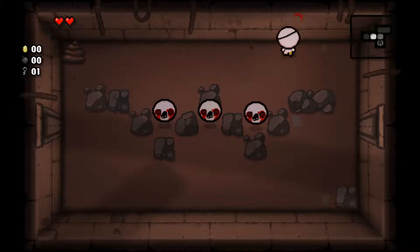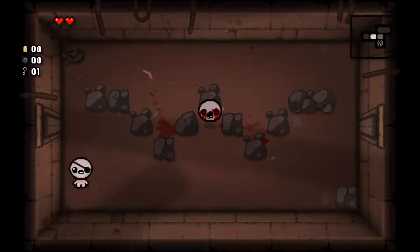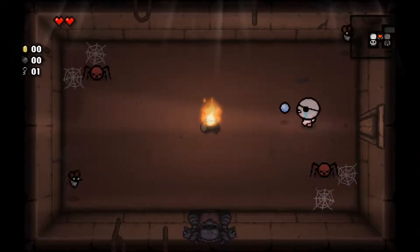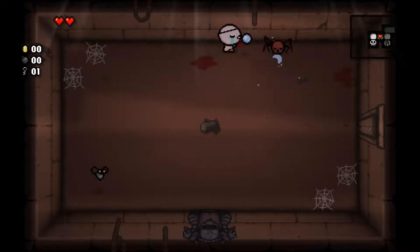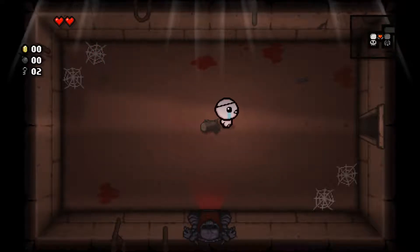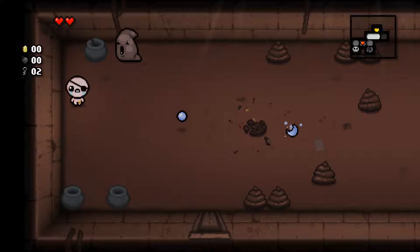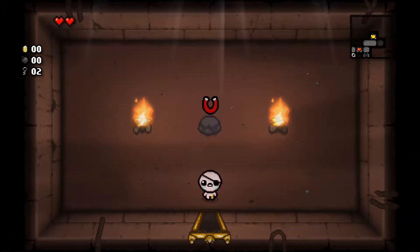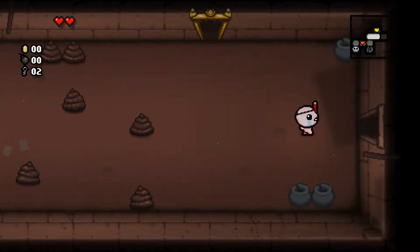I don't like this room. Let's lower these guys — there we go. We don't start with a bomb when we play as Cain either; we start with a key, so it's a little bit of a different play style. If we can get a bomb I would like one so we can blow up that tinder rock. We've found Magneto, the item snatcher — if there are any items out of range it will pull them towards us automatically, which is quite nice.